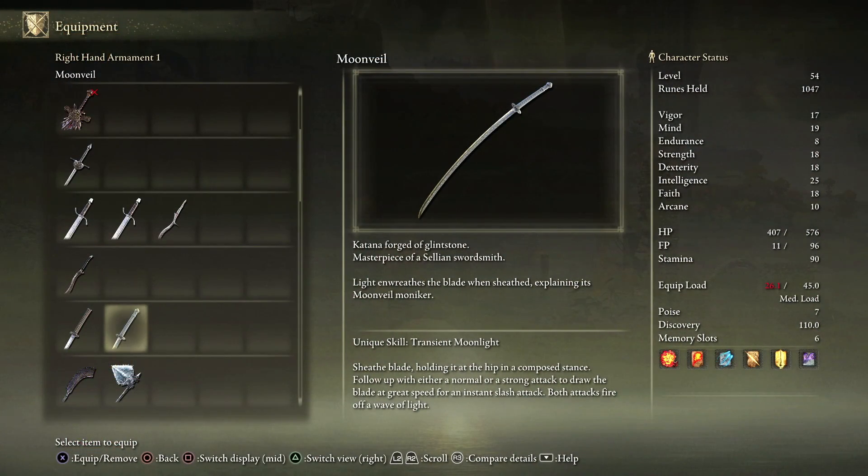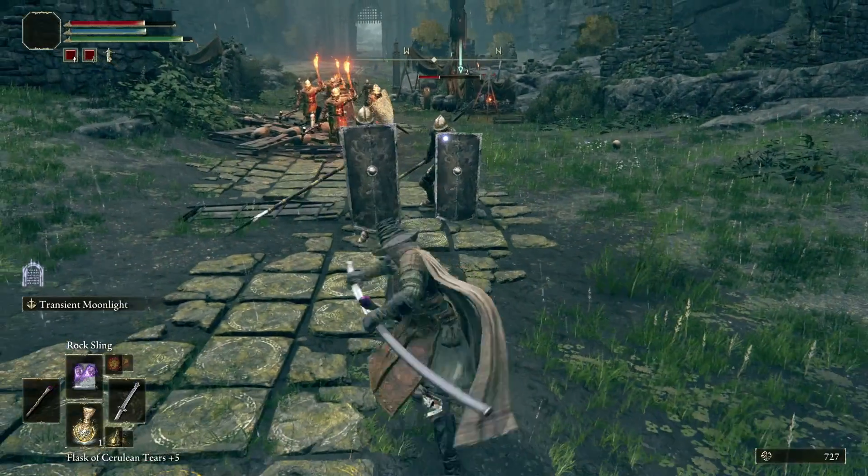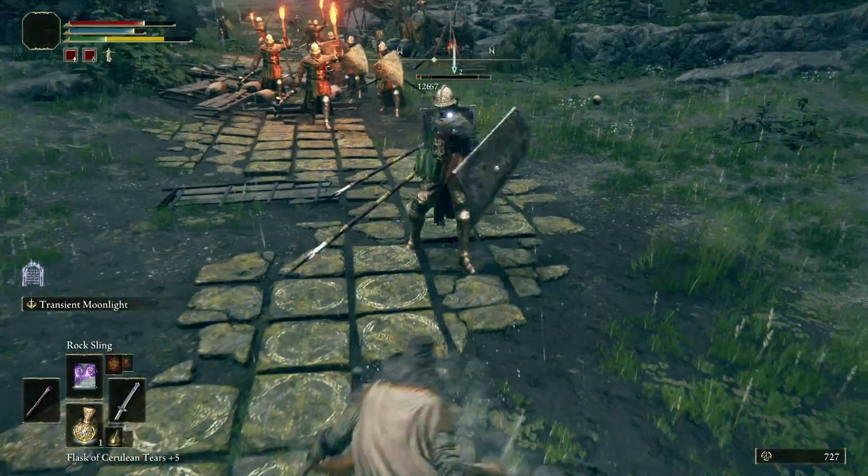The Moonveil Katana is a katana forged in glintstone, and the special ability is Transient Moonlight. This katana's ability does an insane amount of damage by sending out a magical wave that hits all your foes directly in front of you.